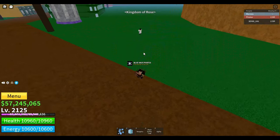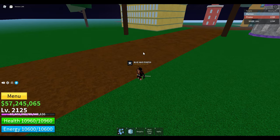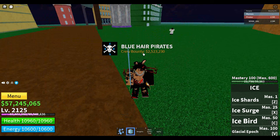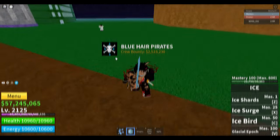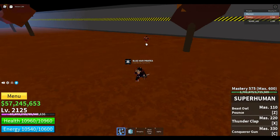What y'all want to do is — this is the order that you're gonna do the combo in. You're gonna start off with the ice fruit, then you're gonna go to the Rengoku, and then you're gonna go to Superhuman. So let's go to the Hot and Cold island and we're gonna do our test on this NPC right here.